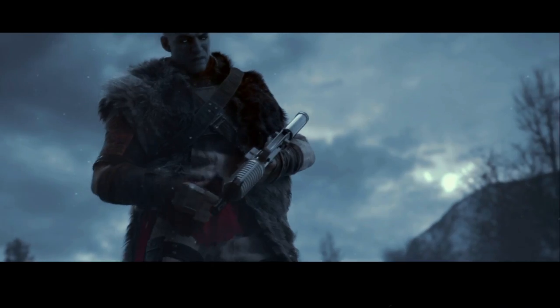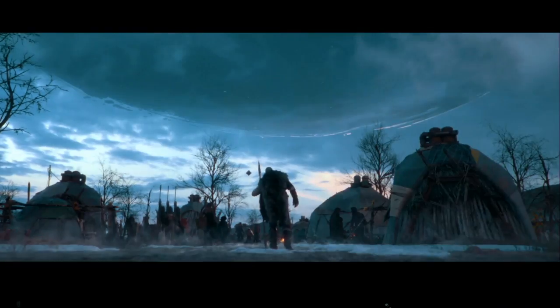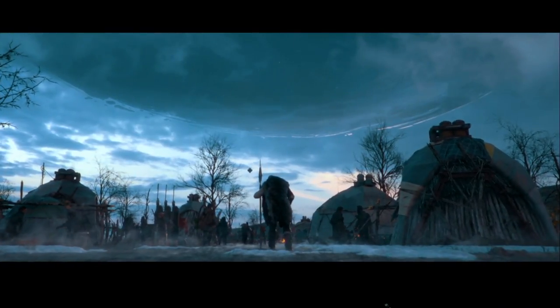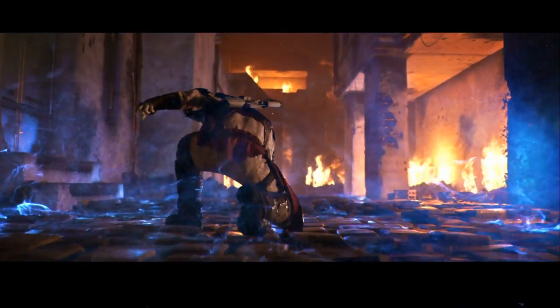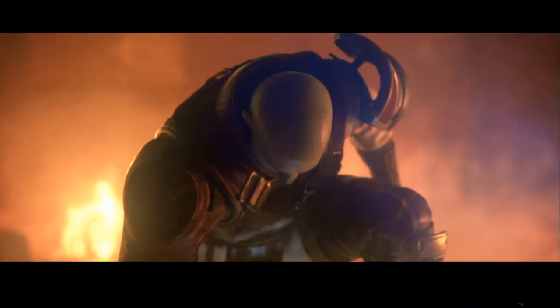Maybe it's the first gun we receive once we are thrown out of the tower. We see a small camp here — I believe this to be the Guardian camp on Earth. Here Zavala uses a gun as a melee weapon, which might just be a cinematic thing.